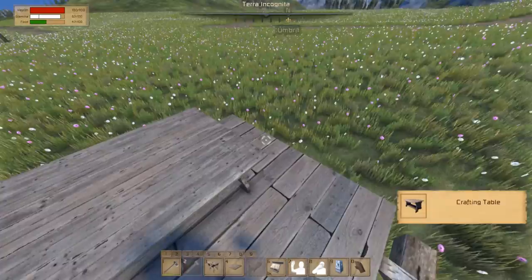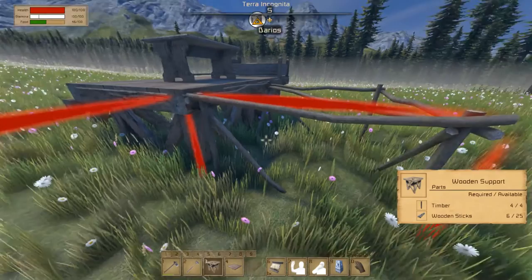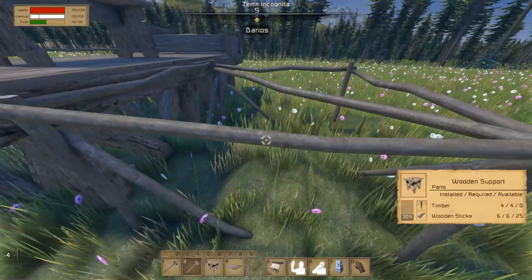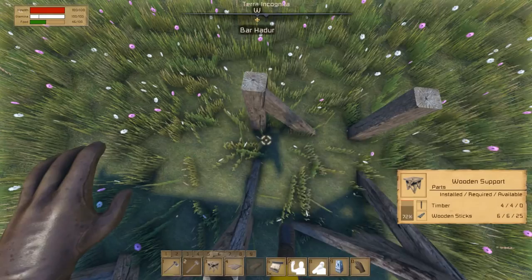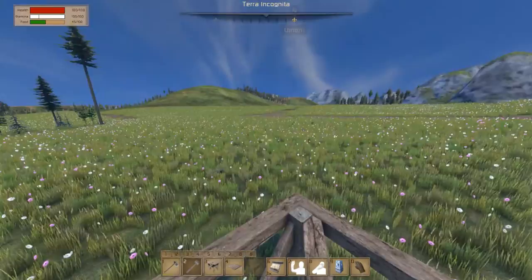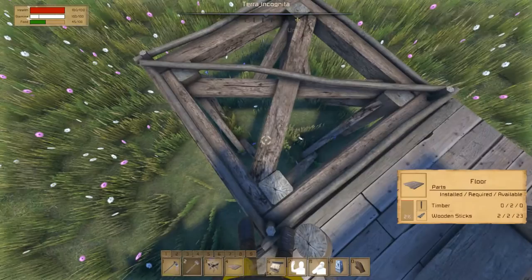I have no space to place the research table so I'll expand in this direction. Good — we're tight on timber but that's okay. We're going to make a nice small cozy house. I still want to check out the iron but that'll be a while. For this episode I really want to finish this up — come on, build the timber.